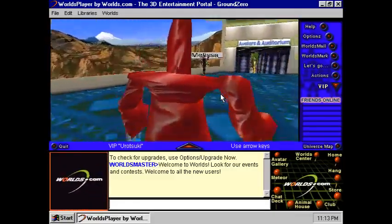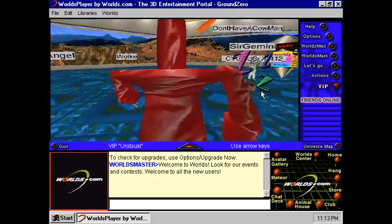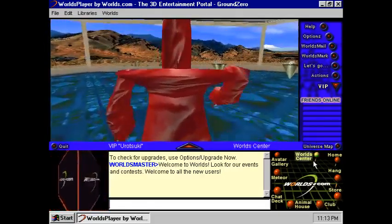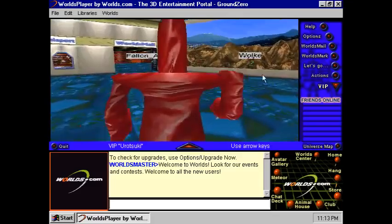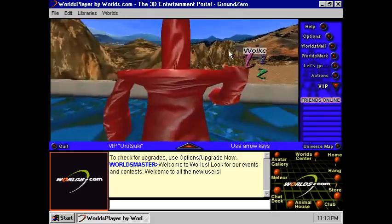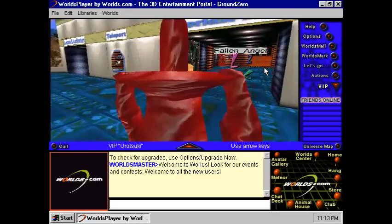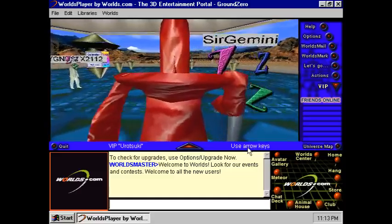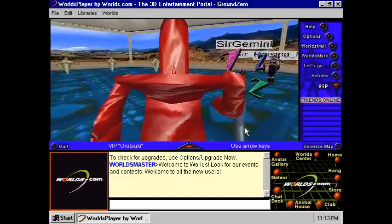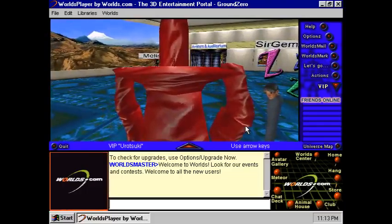There's some problems with it. For instance, you can't teleport to people who are in worlds other than the default worlds. And some avatars don't load — like Volcais, Fallen Angels, Sir Gemini. He's always just like this — a lag and a head in this version. I don't know why.